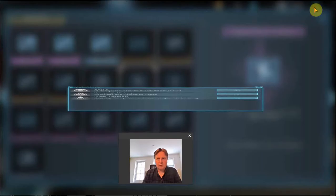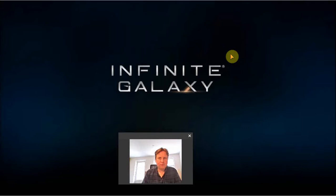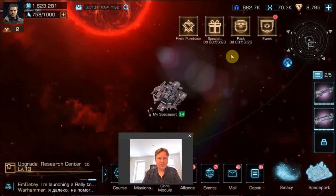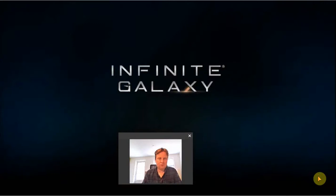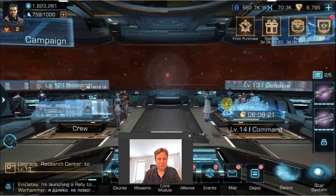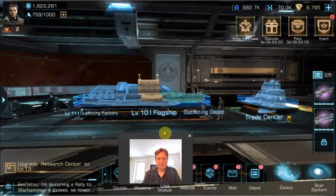The credits for this shop come from Campaign Victory, the Purity Protocol events, and the Campaign Simulation Center. The Campaign Simulation Center is something you should try to do daily — I think you can do it twice a day. Try to schedule a time with some people in your alliance because you need to rally it, and then you get shop credits as rewards. The more damage you can do, the more credits you get.